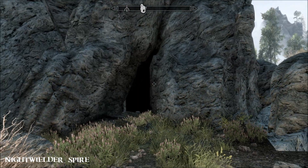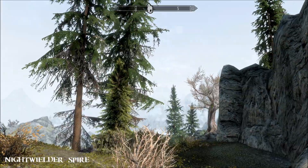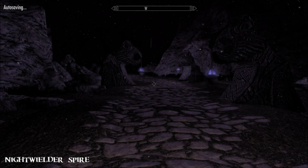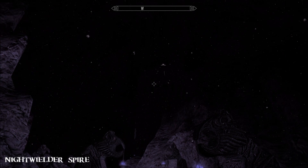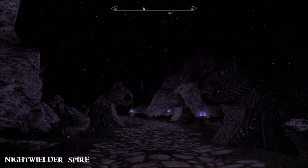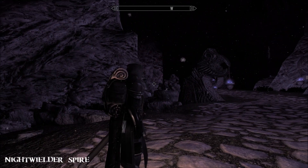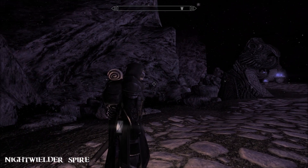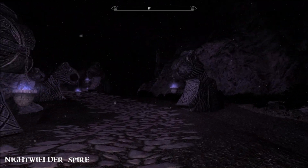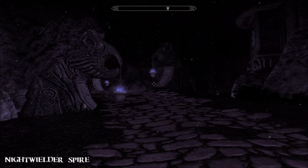I went to Ragenvold and then dropped down from there, so it was relatively easy to find. You're looking for a little hole in the cliff. No matter what the weather's doing outside, when you go inside it's pitch black. It's like snow in the air and pitch dark in here. I've got my travel lantern on, so if you see any flickering lights it's because of that, not the mod.